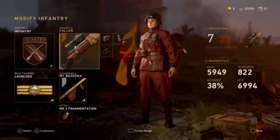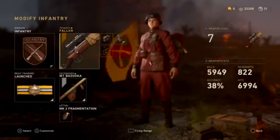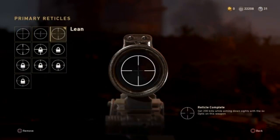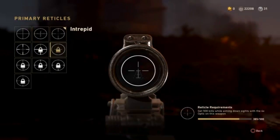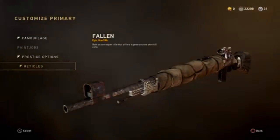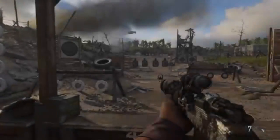and the M1903. Basically, all you got to do is use the 4x optic and get a lot of kills using it, so you can unlock different reticles. You need to get 100, 200, 300, 400, 500 kills and so on, and all you got to do is pick them. For the snipers, the reticles are actually broken and cause the scope to go black.